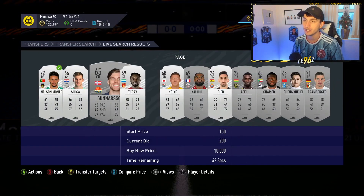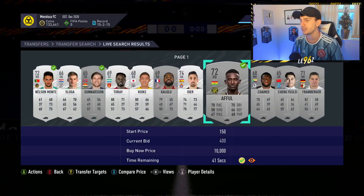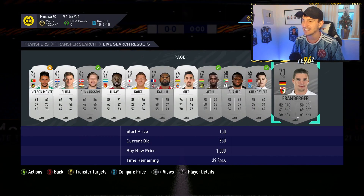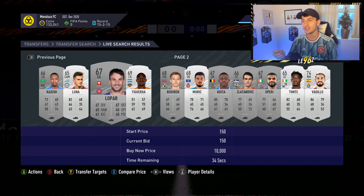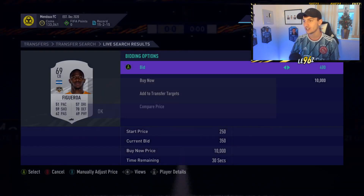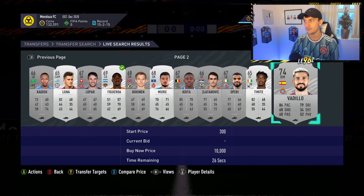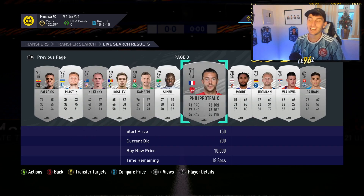This is basically the method which has absolutely saved this series. Honestly, without this method you would not be seeing this video today. It has saved my ass so much. I'm going to keep bidding on some more cards and see if I can find anything of value or some amazing deals. My main aim for now is getting up to 150K, getting rid of those Kubos and Firminos, and then in another episode we'll get into some special card trading — because we need to start accelerating up to the 500K mark.